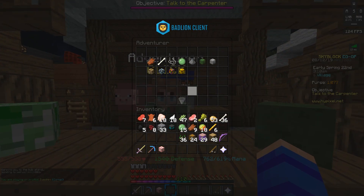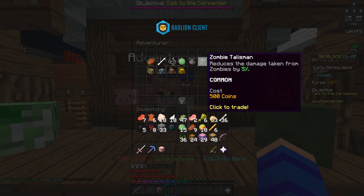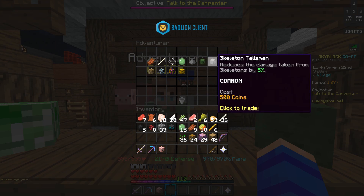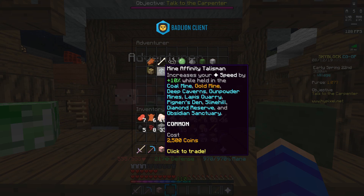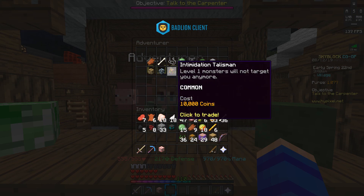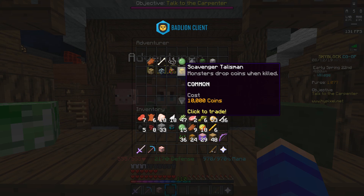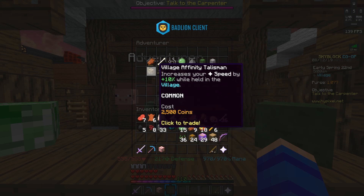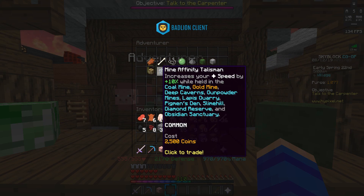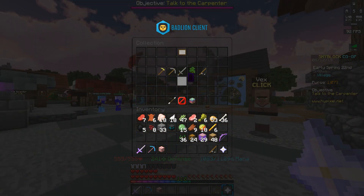Even though those are all the collection talismans, there are still more. The adventurer NPC right at the hub has six talismans you can buy: the zombie talisman (reduces zombie damage by 5%), the skeleton talisman (reduces skeleton damage by 5%), the village affinity talisman (plus 10% speed in the village), the mine affinity talisman (plus 10% speed in any mine), the intimidation talisman (level one monsters won't target you — great for monster minion farms), and the scavenger talisman (monsters drop one extra coin per level, so a level 50 enderman drops 50 extra coins).